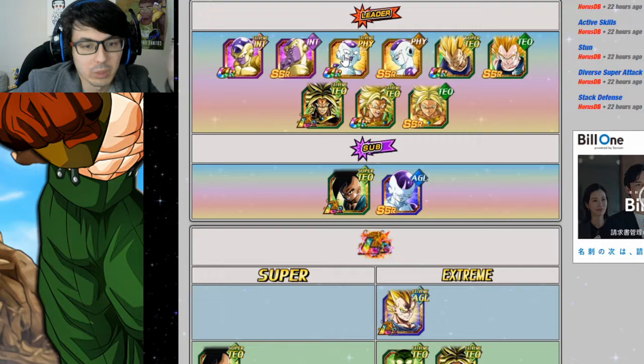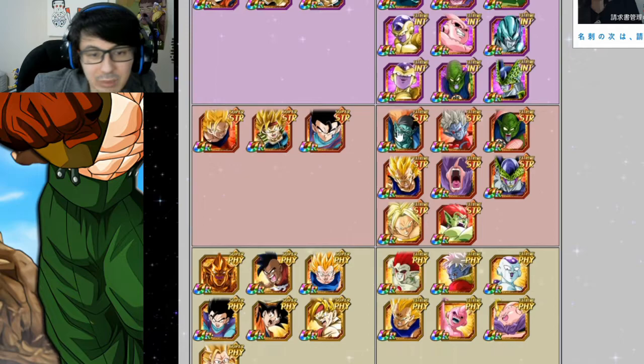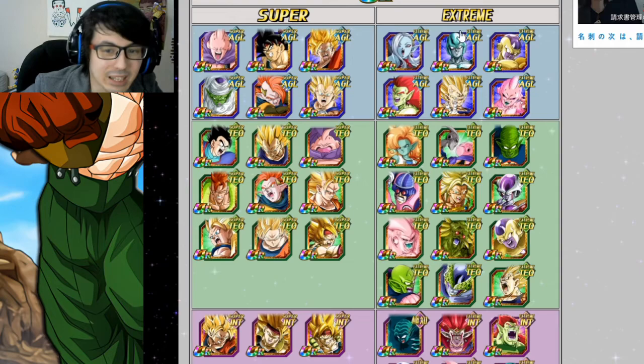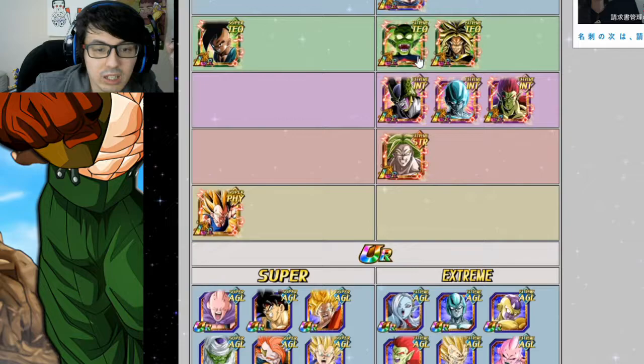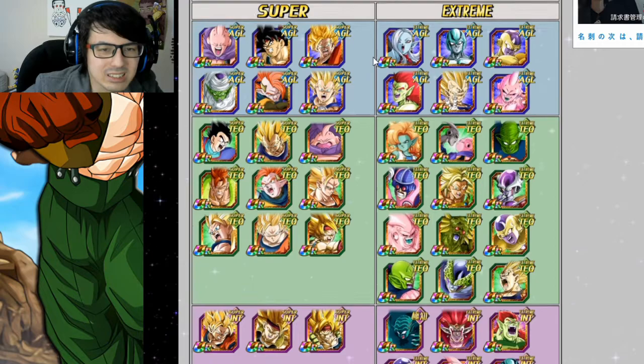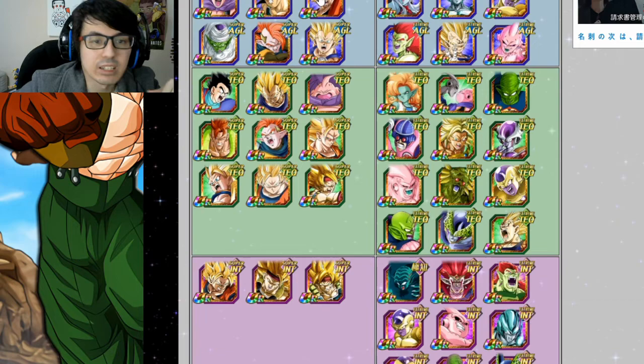I'd recommend having PHY Frieza as your leader for Resurrected Warriors — he's just amazing. You can link him with AGL or TEQ Golden Frieza, INT Golden Frieza, or even Metal Cooler. For other rotations, running the LR Brolies is good, Cell pairs are pretty nice — STR Cell plus LR INT Cell. You can also do the SS2 rotation with SS2 Angel Goku and SS2 Majin Vegeta — super defensive plus super healy, healing you tons of orbs.